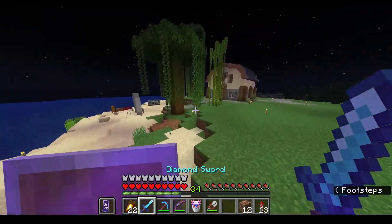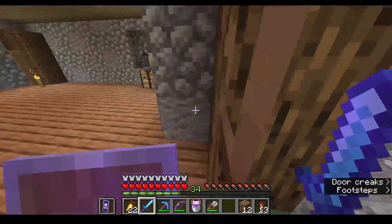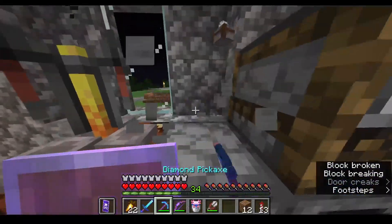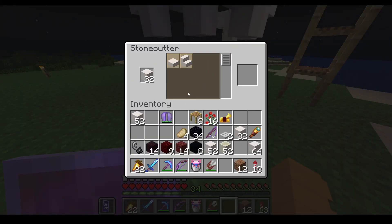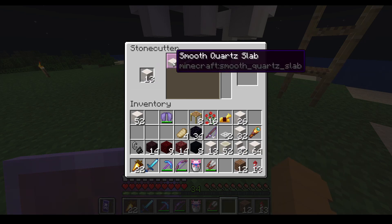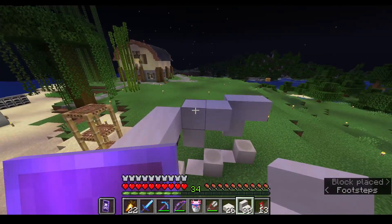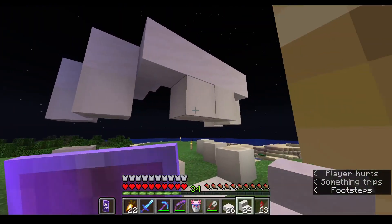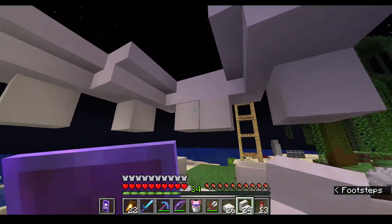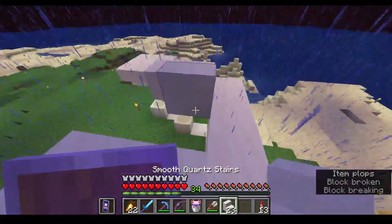I should bring out the stone cutter because we're definitely going to need stairs and slabs. I'll turn half a stack of these into stairs and half that into slabs. Then we're gonna place some upside down stairs like that — nice upside down stairs. A stair like that and a stair like that. It looks like the skull has a nose — that's starting to look pretty good.